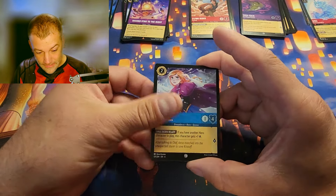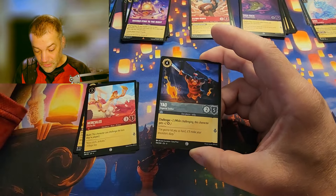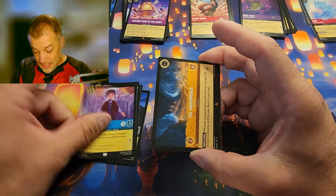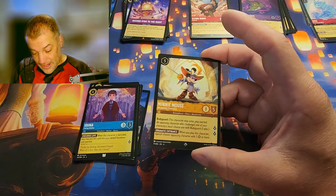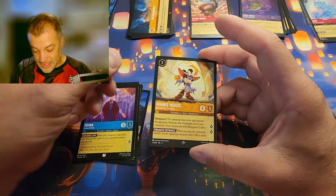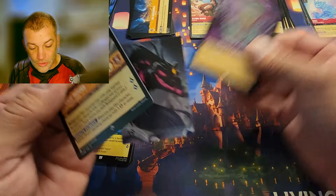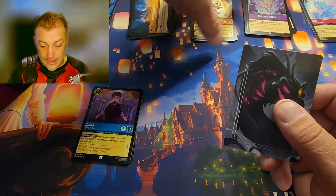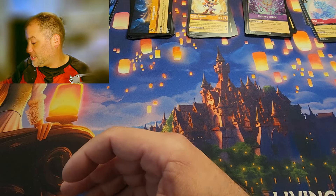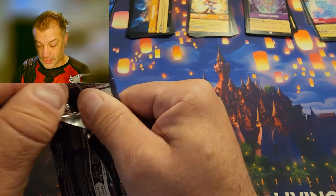Next pack: Poor Unfortunate Souls, Triton's Trident, The Underworld for the rare, Mickey and Minnie Mouse Musketeer Champion for the super rare, the foil is Triton's Trident. Going from Triton's Trident to Mini Mouse Musketeer Championship — thanks Disney for the awesome tongue twisters.